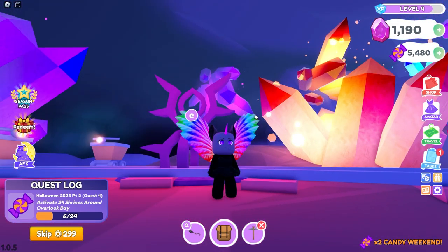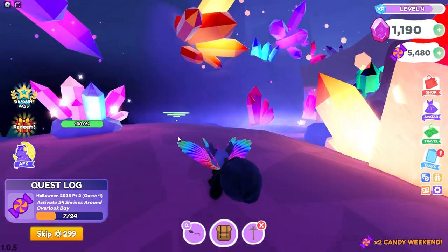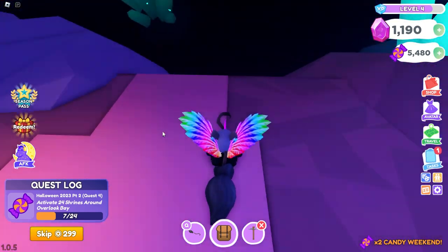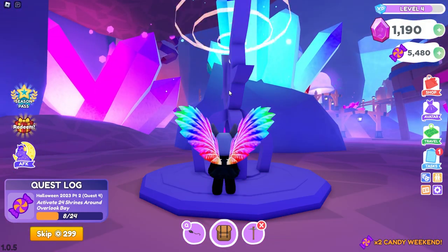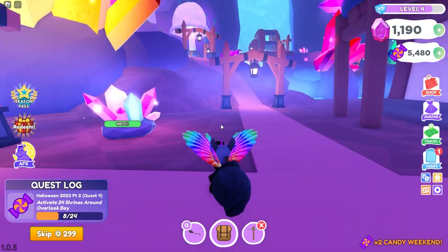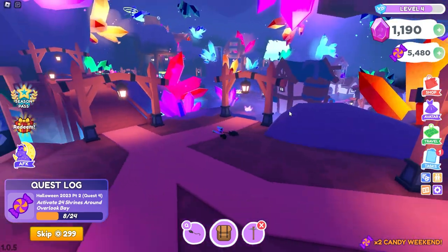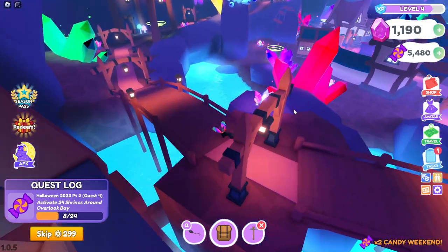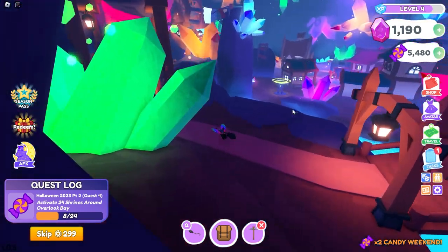If we go past the town there's one all the way on the railroad tracks. We've found seven shrines so far. Oh look how scary this is — I wonder what's down there. I see another one over here, let's activate it. We have eight shrines so far. It looks like we found all eight shrines in the Crystal Caverns. Let's take one more big look around to make sure we got all of them.